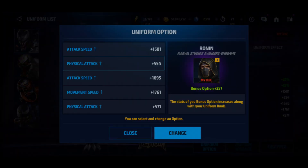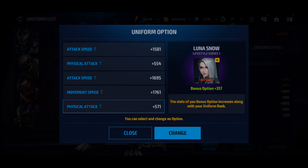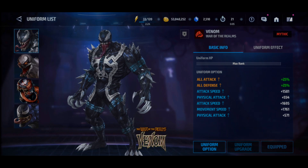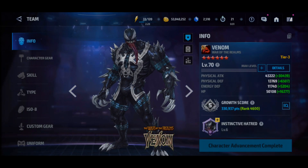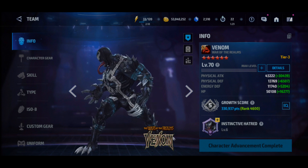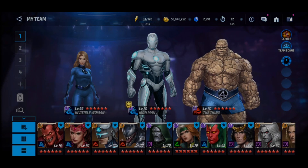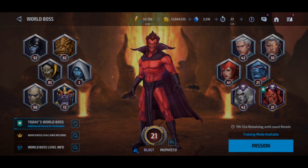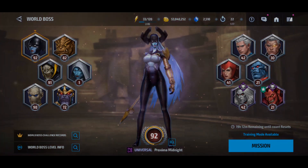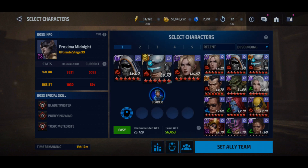My uniform is mythic and all the stats are mythic also, as you can see. I'm rank like 7, like 43,000 physical attack. I'm gonna try him a bit in the world boss ultimate and world boss legend.